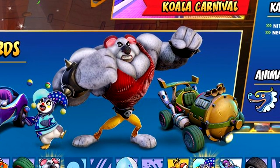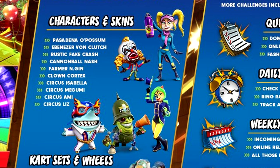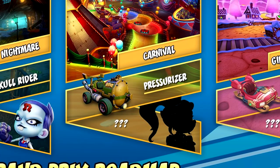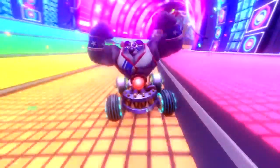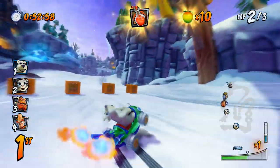Firstly, Koala Kong — we all knew he was coming, but this is official. Pasadena and Von Clutch from Crash Tag Team Racing are also here. We knew they were coming from the datamine and from the silhouette that clearly looks like Pasadena. There's also another character coming this month — in the datamine there was a character called King Paul III, and you can see him in the trailer. Four characters coming to the game this month.